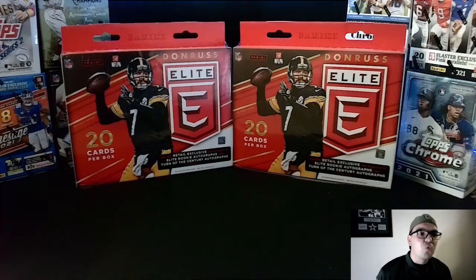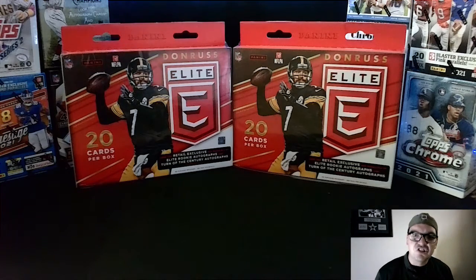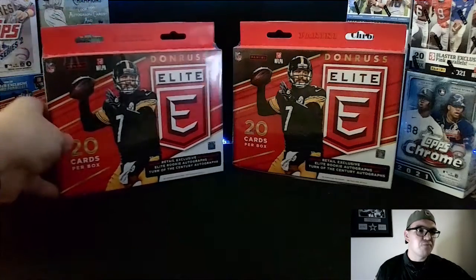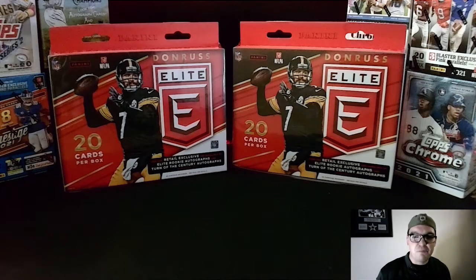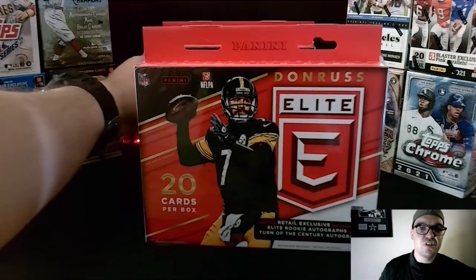Alright everybody, we are here today ready to start part one of what is about to be the greatest challenge chase ever. We are chasing after Dak Prescott, Ezekiel Elliott, the Cowboys — the best team on the planet, the best players on that team. And we are going to start it off tonight with Donruss Elite. We have 40 cards to be ripping open tonight and we are going to see if we can find those first rookie cards. I have a good feeling about this. I think we could find one right off the bat tonight. Let's jump right in to this box.